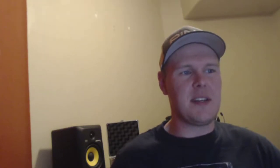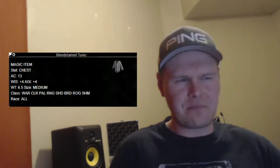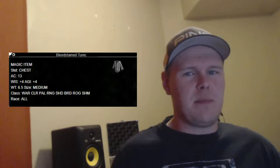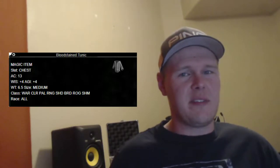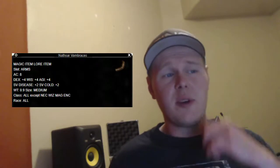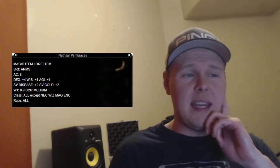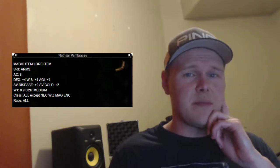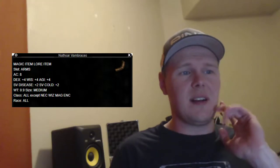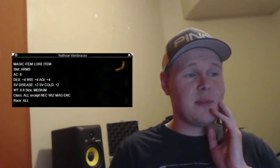Chest piece next — I picked the Bloodstained Tunic. This is 150 platinum and comes with 13 AC and 4 wisdom. Kind of plain, but for 150 platinum, sweet. Nassar Vambraces is up next for the arm slot — 400 platinum for 8 AC and 4 wisdom. Nassar is just a good starting item; I like those pieces a lot, which is why I picked so many of them.